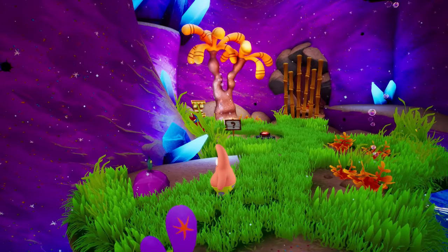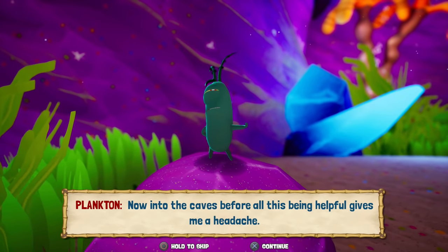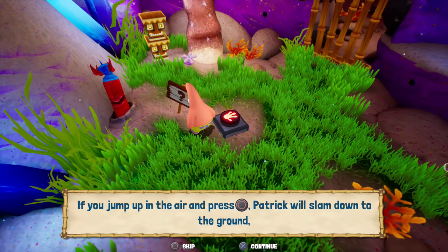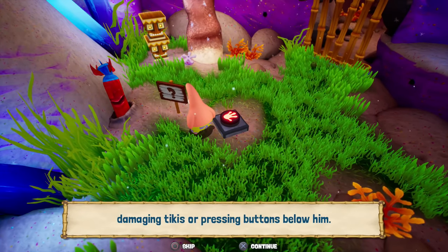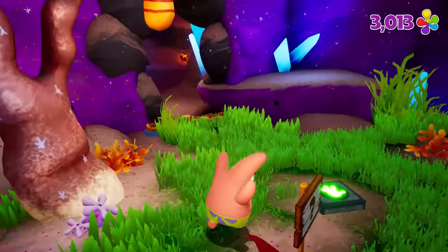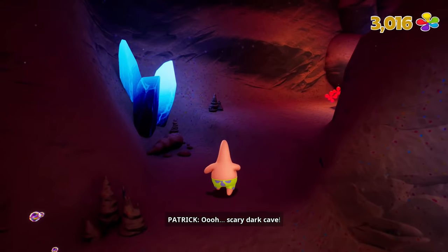Why does he want to be vaporized? Now into the caves before all this being helpful gives me a headache! Alrighty then, so let's see what we can do around here. Another sign — if you jump in the air and press circle, Patrick will slam down to the ground, damaging tikis or pressing buttons below him. So we can just go ahead and boom — big belly slam! Get rid of these guys as well. We're over 3,000, which is nice. Let's go into the cave.